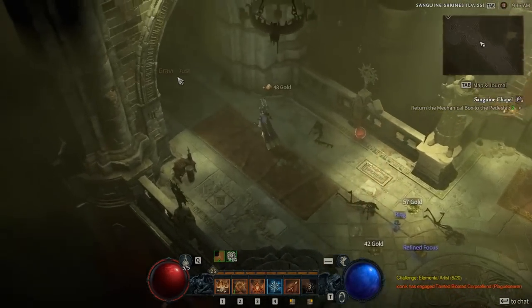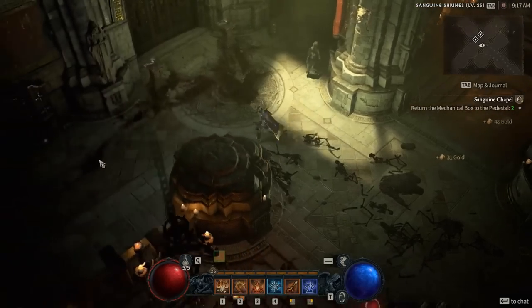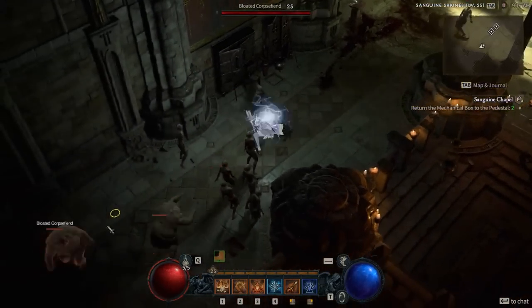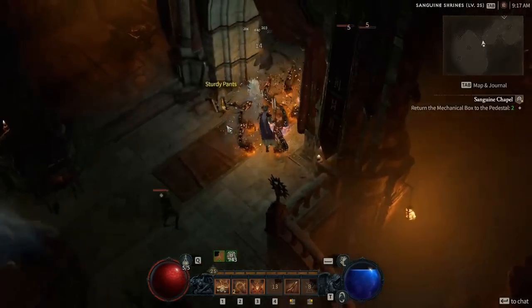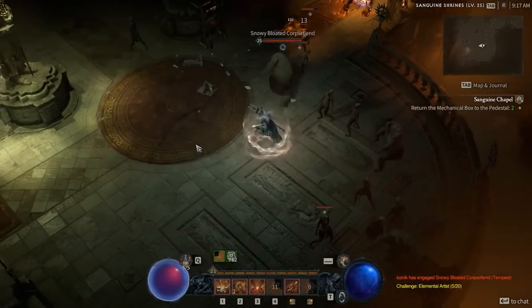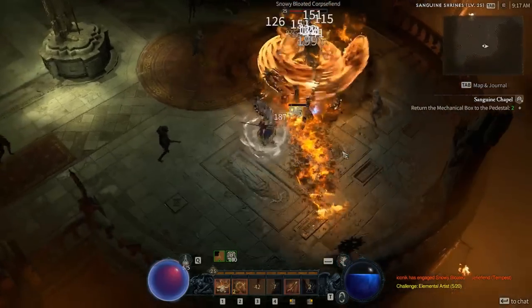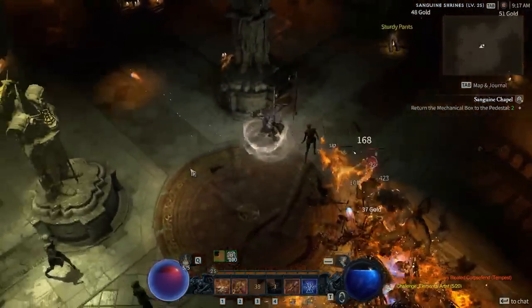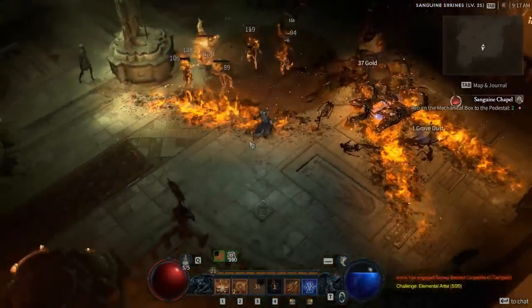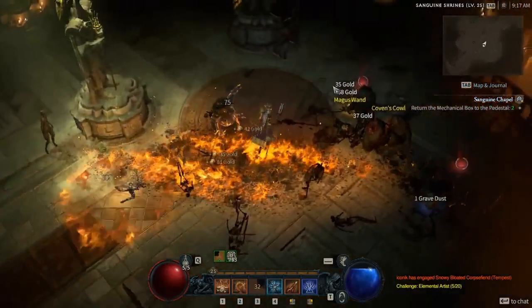I'll be giving you a complete breakdown of the build mechanics, character progression, and the playstyle, so that you can easily get to level 25 very smoothly and have a build set up for the endgame. The Hydra and Fireball Sorcerer build is an excellent choice for anyone who wants to burn their foes to a crisp. This build is easily capable of blasting through the entire Fractured Peaks content and much more after the Fractured Peaks.